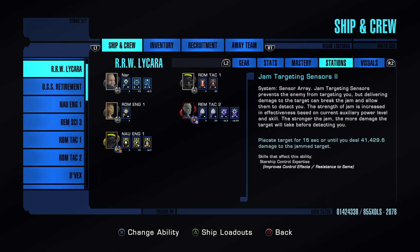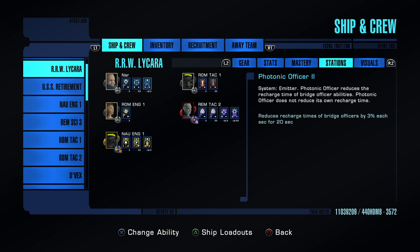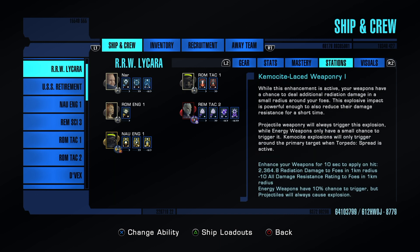Science team is a must-have — you cannot not have this, full stop. We are running Exodus, which triggers whenever we activate any intel ability or jam targeting sensors. I want that proccing a lot, though I'm moving slightly away from it on this build — I don't think I need that 500 stealth. Jam targeting sensors is really great to have. Photonic officer keeps you always having something to click.